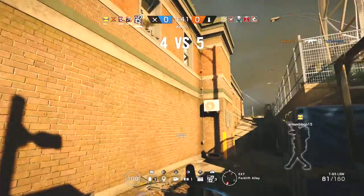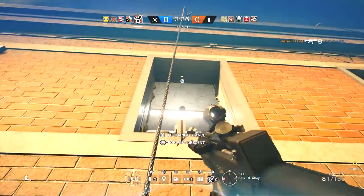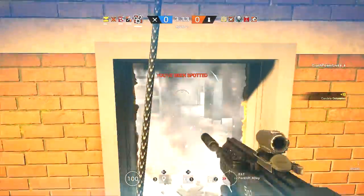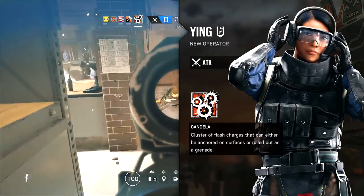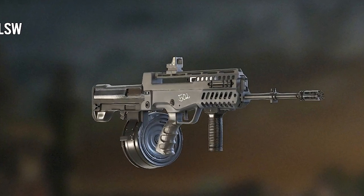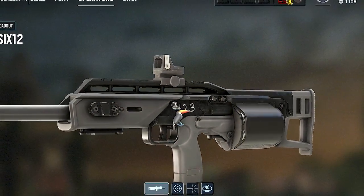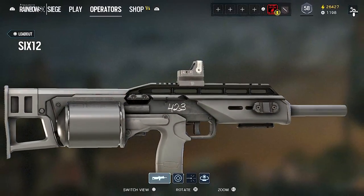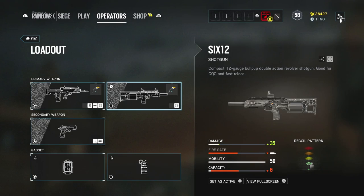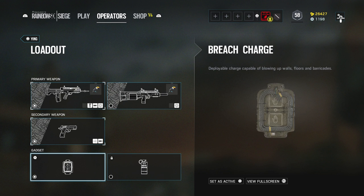First I'm going to give you a general overview of the operator itself and then we'll get into the neat stuff you can do with its gadget. Ying is a 2-speed 2-armor attacking operator. Primary weapon choices include the T95 LMG with an 80-round drum magazine or the 612 combat shotgun — a bullpup style semi-automatic with a six-round cylinder cartridge. She also has a choice between a smoke grenade or breaching charge as her secondary gadget.